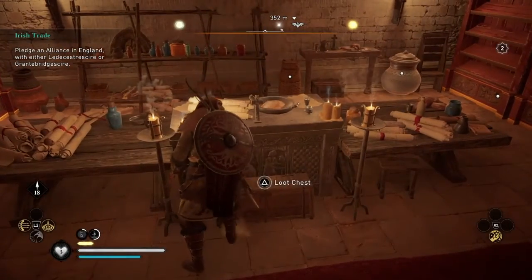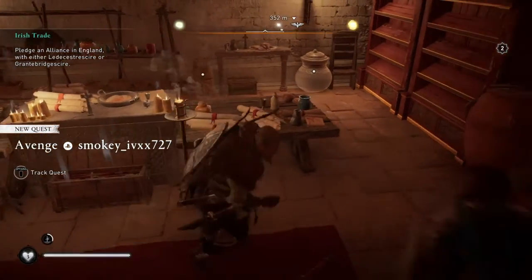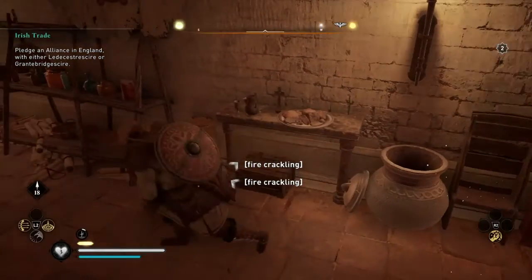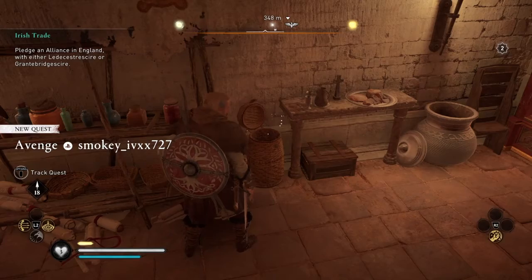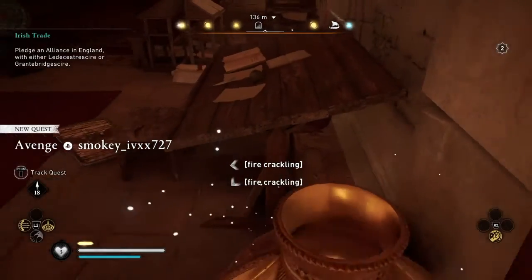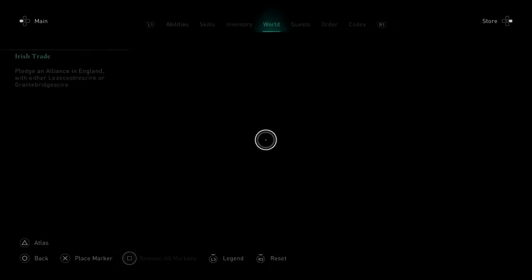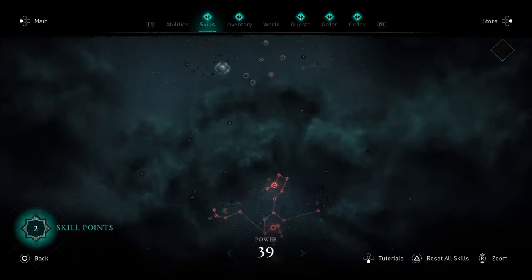Okay, all right, there's part of it. All right, some supplies. So we got two skill points, let's go to the skills and see exactly how we want to level up.